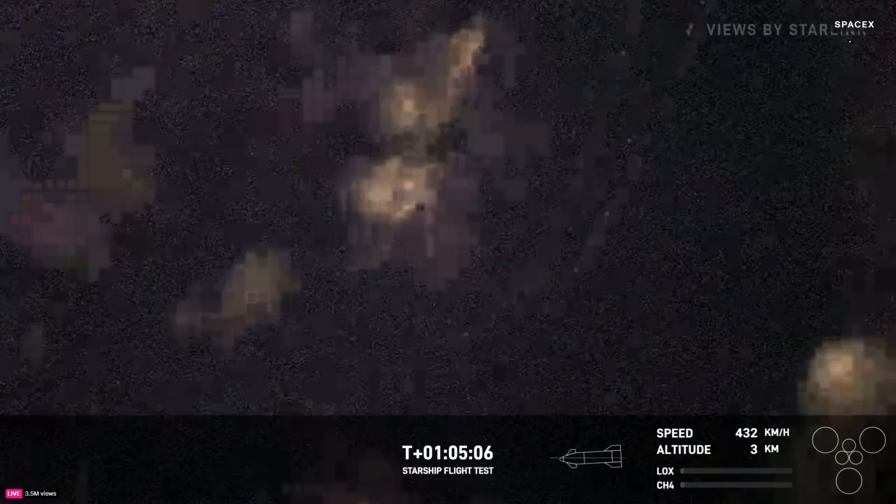The crowd is very excited to get this view of that flap still maneuvering. Starship is passing through five kilometers altitude. We're getting very close to the splashdown. These fireflies are such a good sign of life right now — we wish we could see more, but we'll take it. Starship is at two kilometers altitude.